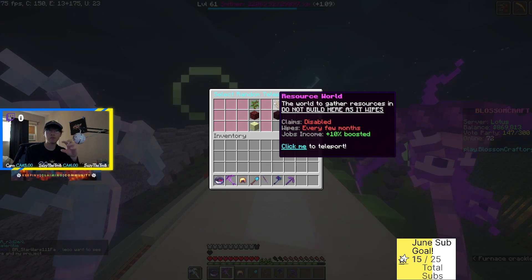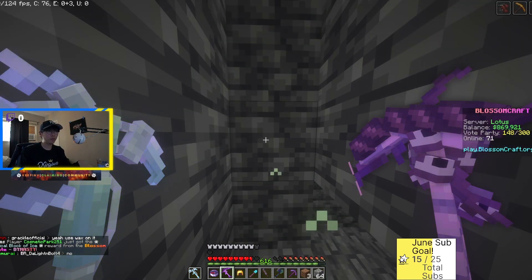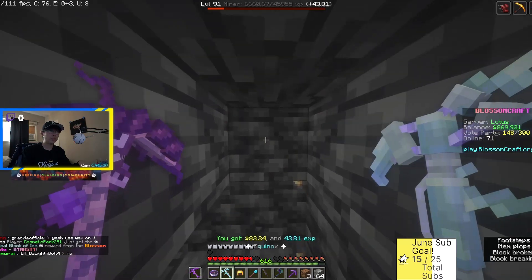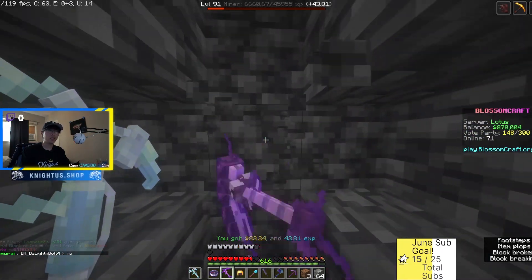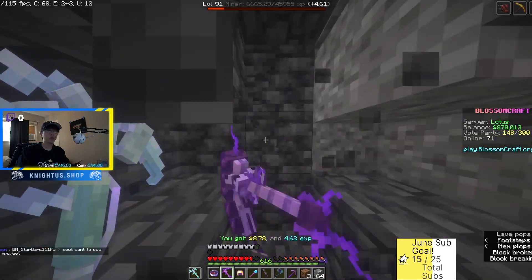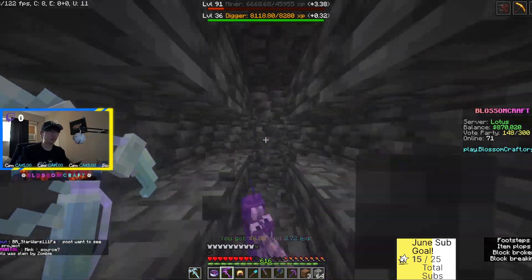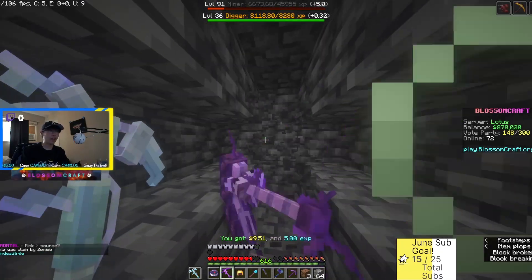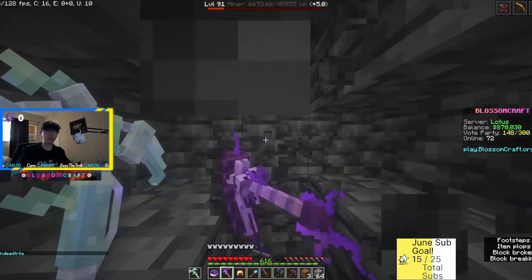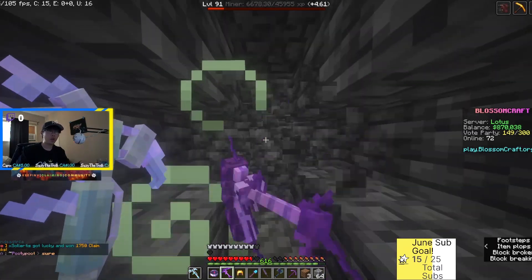There are also other things that affect my money-making ability, and that's the resource world. If you don't know what the resource world is, all you need to do is type /wild, go over to the resource world, and you get 10% extra on whichever item you mine there. It might seem like a small 10%, but when you're mining for 2, 3, 4, or 5 hours it adds up to a lot of money.